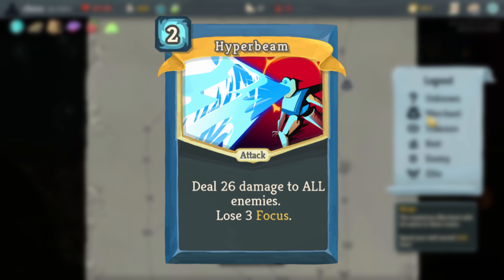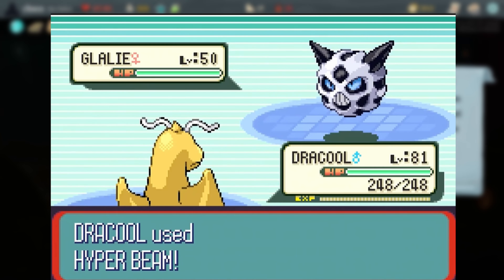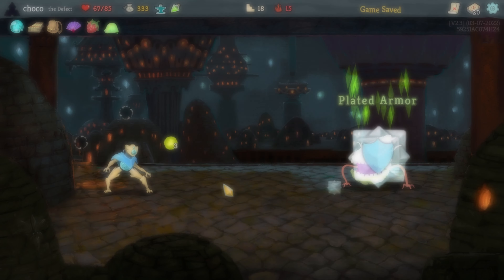Hyperbeam is a reference to a move in Pokemon, where it does a high amount of damage in return for having to waste a turn to recover. The effect isn't quite the same for the Defect, but the core idea of a powerful attack with a strong drawback is still preserved.